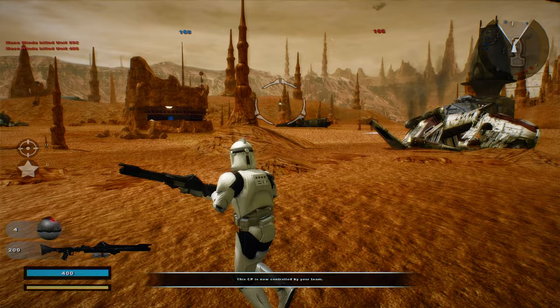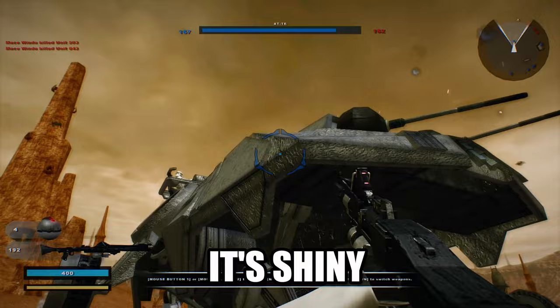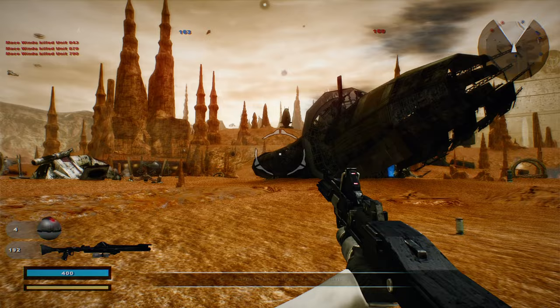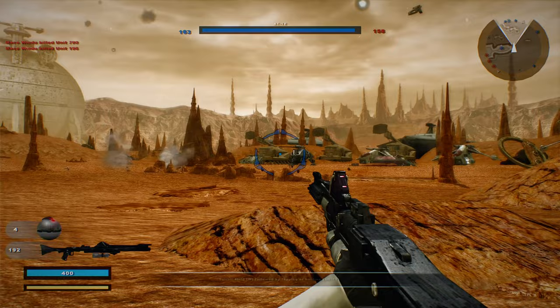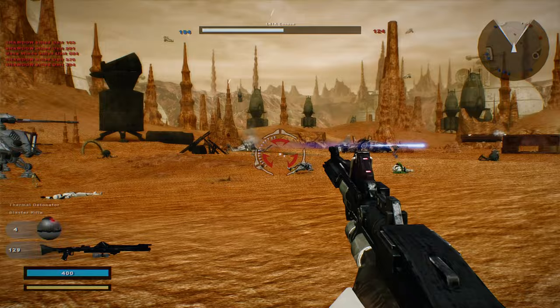This map is amazing! Look at the models for the vehicles - they're shiny, they have a nice reflective shine. Look at that gunship, it just blew up! Look at all these vehicles. Are those gunships flyable? They're not - that's fine though. We're popping off!